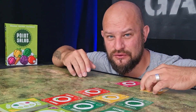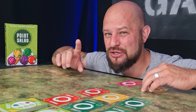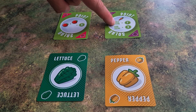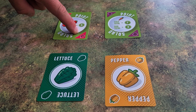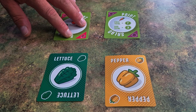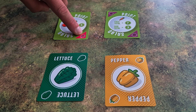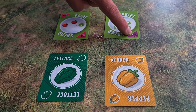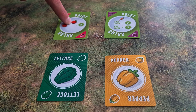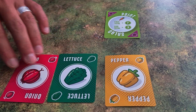Players actually have one last option. Once per turn you may flip over one of the point cards that you have acquired this turn or on a previous turn and turn it into a vegetable instead. You can see what vegetable it is by looking in the corners. For example, a player could choose to take a point card and turn it into an onion instead.